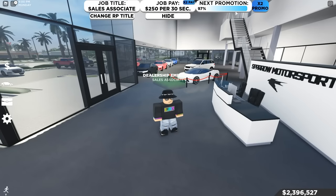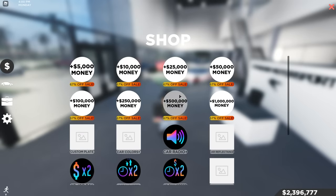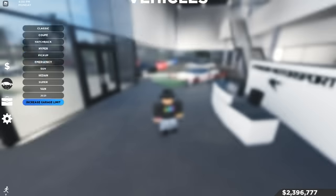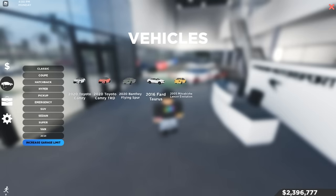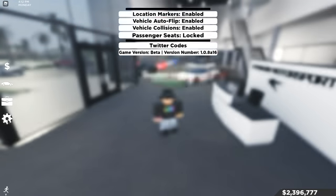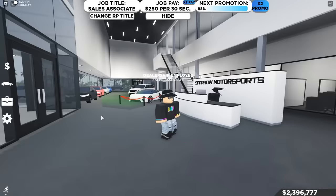I clicked on the dealership job and I'm currently at the dealership, and I'm about to get promoted. You can also click the money sign to buy in-game money with Robux or buy game passes. The vehicles tab is where you can spawn your cars, and settings are there too.